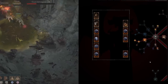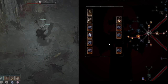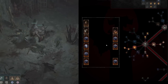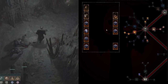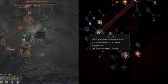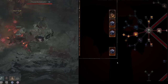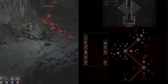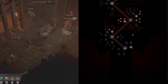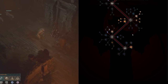This build is absolutely crazy — it's gone through so many transformations. You start as one build, switch to another, then switch again depending on the items and aspects you get. It's very dynamic and very powerful. Especially once you get Melted Heart of Selig, Insatiable Fury, and Vasily's Prayer, along with the right Paragon nodes, this build enters overpowered territory. Let me know what you think — I'll put a link to the finished build in the description. If you enjoyed this video, click the like button. If you want more super in-depth guides like this, click the subscribe button. See you guys in the next video — take care.